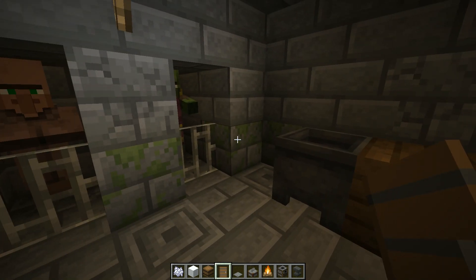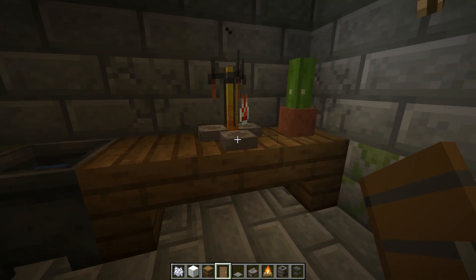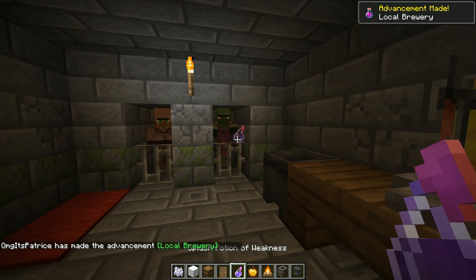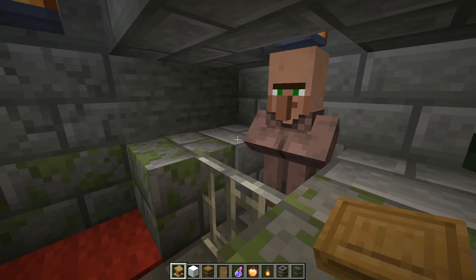You don't need to bring them with a boat. You just come here, grab the splash potion of weakness from the basement, and grab a golden apple. What you need to do is throw the potion on the zombie villager and then give him the golden apple.